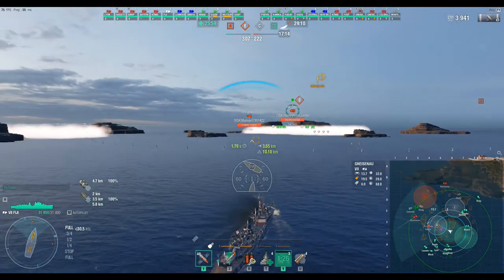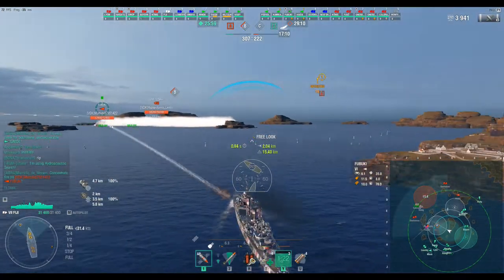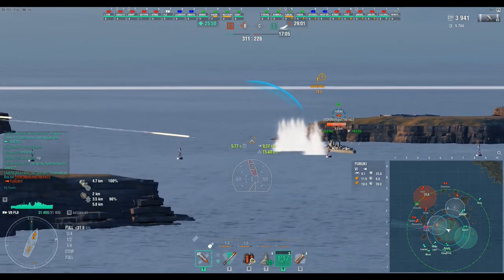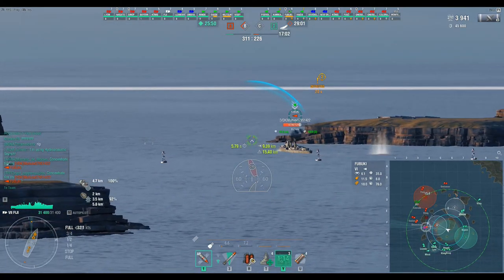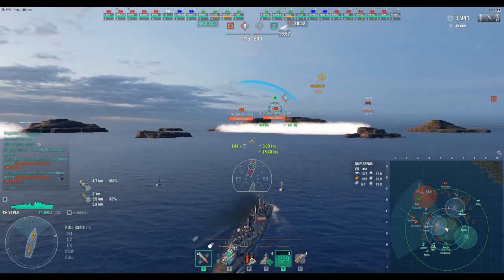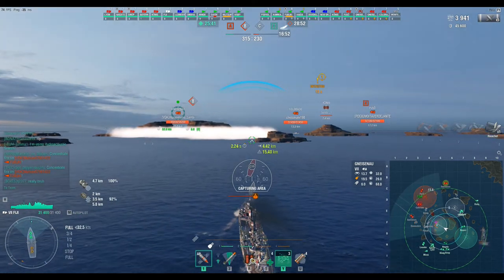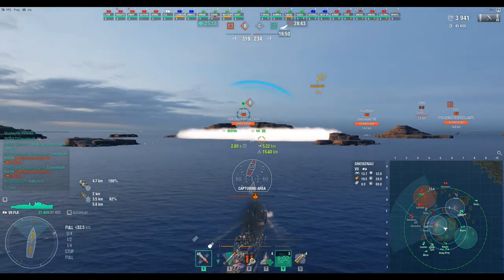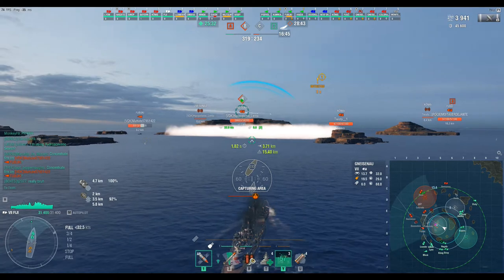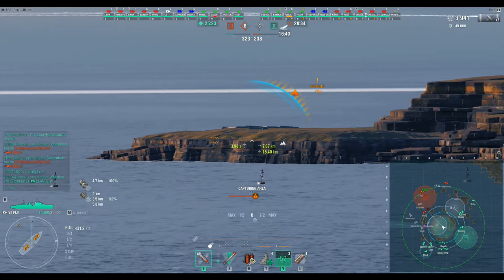I already knew that the destroyers are out of the smoke screen, that's why it's detected. But I pushed in anyway because they don't really have any close support. The Connie is there and the Fuzu has the potential to shoot me. The biggest danger was probably the Colorado, but I'm going to use this island to help spare my life. The Fubuki gets away — he gets very lucky.